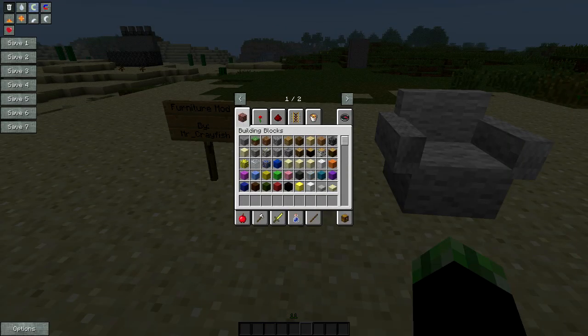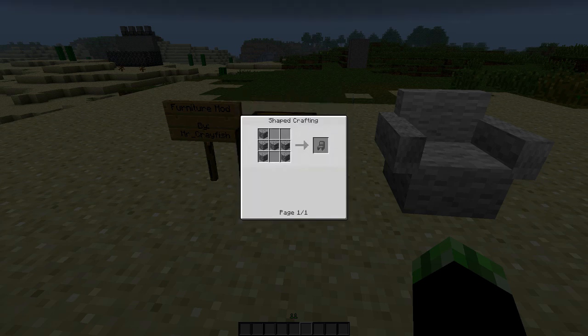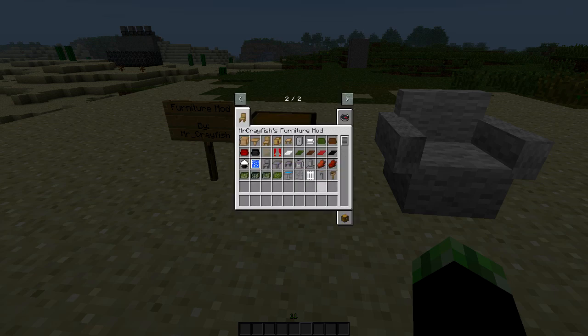There are also a couple more things to mention — there are stone chairs and similar items that use the same shape-crafting but with stone instead of wood. There are also different colored carpets, beds, couches, and so on.